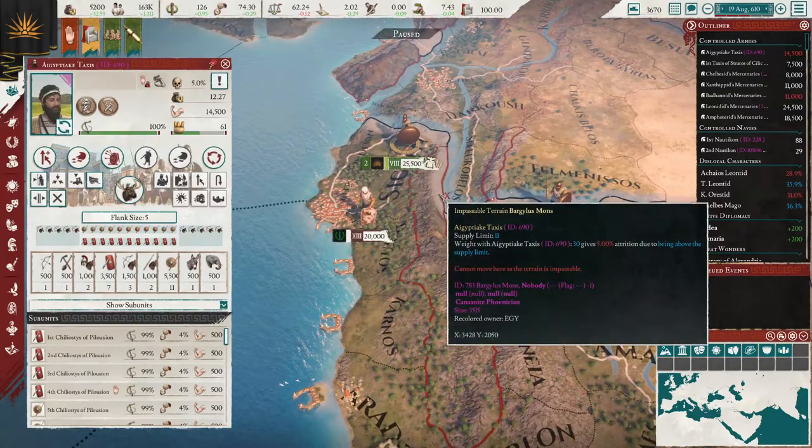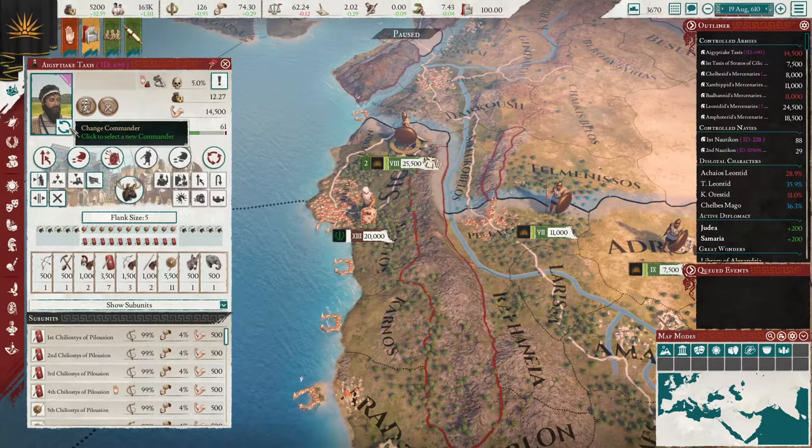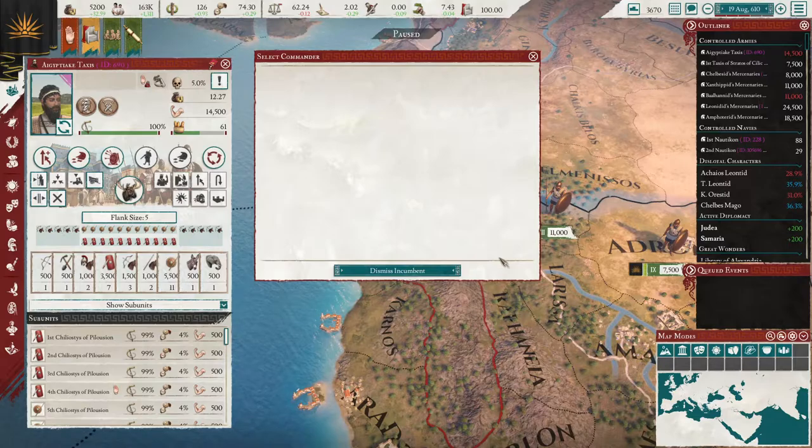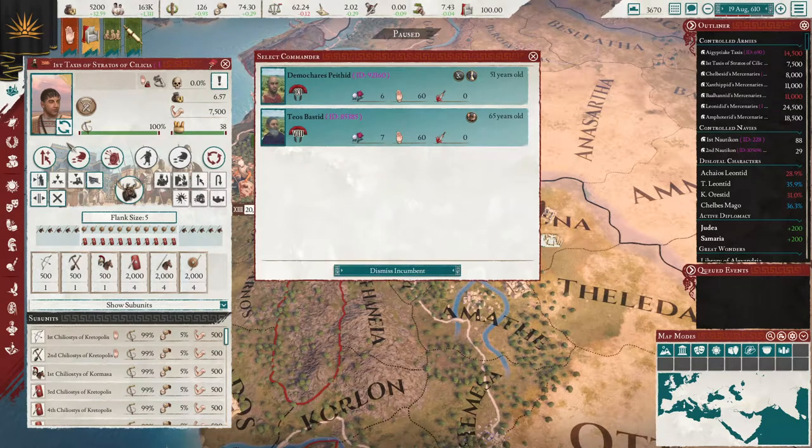I've got two Legions here. I've not played Rome — things might be different in Rome — but I currently, as Ptolemy, have two Legions here. We want to change Commander on this one: no options. We can dismiss him, but no options. Now, over on this Legion, we've got options. Why?